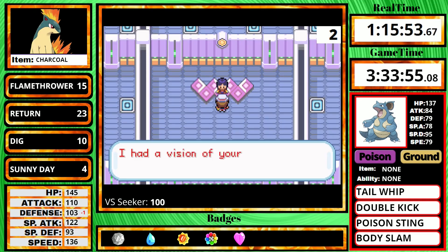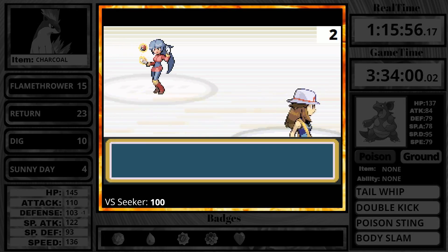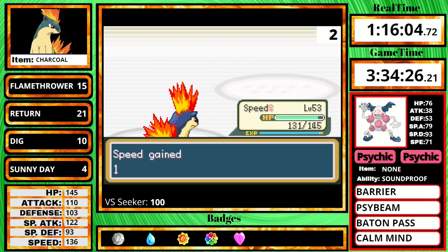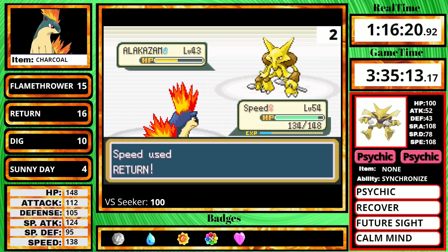Someone who's usually a threat is Sabrina. She starts with Kadabra and I take it out with one Return, as well as the Mr. Mime — although the Venomoth is a two-hit. I don't know why I didn't just use Flamethrower, but a result's a result. We have one more badge to go before we can take on Giovanni again.